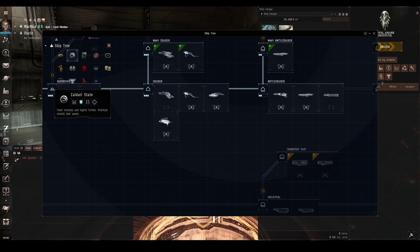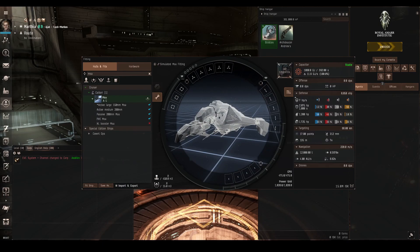There are also many other things to consider: the ship's total capacitor, the capacitor regeneration rate, the ship's speed, the signature radius, the natural number of shield hit points versus armor hit points, and a whole bunch of other things. You also need to keep in mind what situation the ship will be used in. Assuming we've gone through this selection process and decided on this Moa cruiser and decided that we're going to shield tank it, we now have to talk about the different types of shield tank.